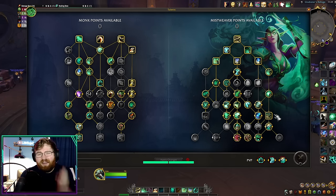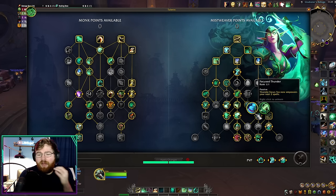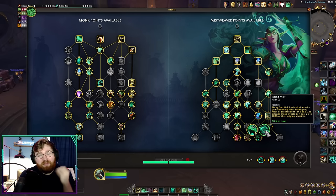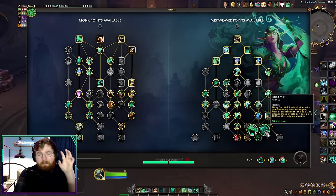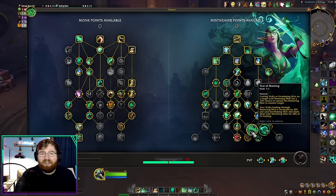So what is this build? It's very similar to the old Yulon ramp build because we do still ramp with Yulon. But the main difference is that we are not playing Upwelling like we were with the other Yulon build, and we are also not playing Rising Mist — the big power point of the last build. Instead, we're taking Tier of Mourning, one of my favorite talents on the entire Mistweaver monk tree. The throughput potential of this talent is wild.